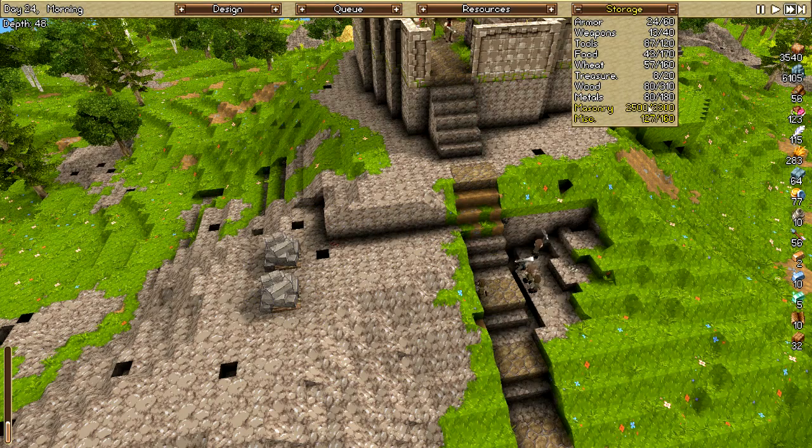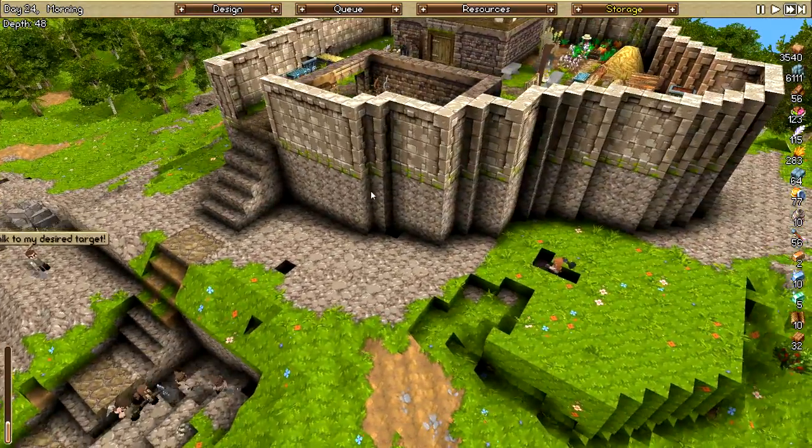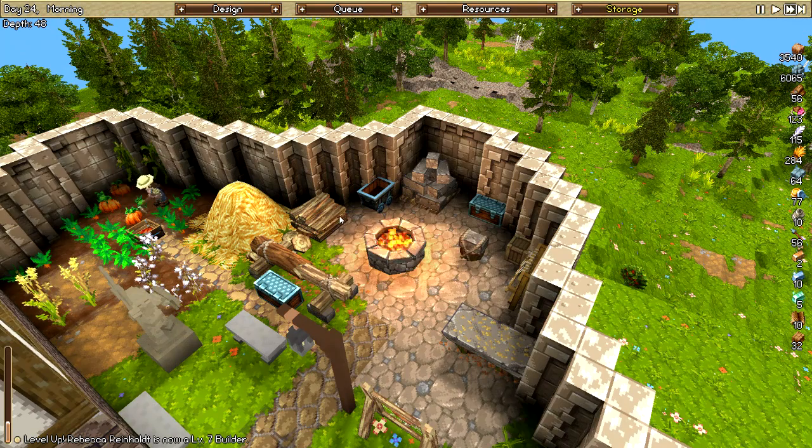Masonry is 2500 of 3300, but it's filling up — it is getting there. Let's see if I have anything else inside that I can upgrade. Masonry — sure, let's upgrade that one. Make all these suckers in here upgrade as much as I can.